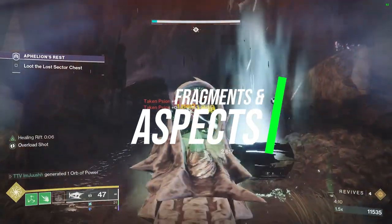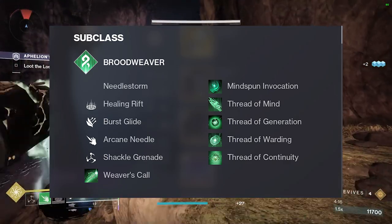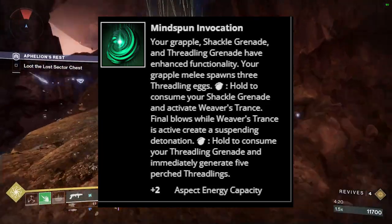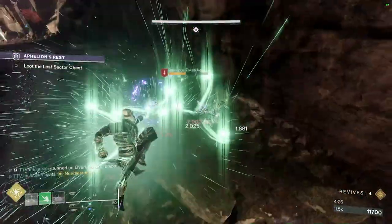Moving on to Fragments and Aspects — not too crazy. We'll have it all on screen right here and then we'll go in depth. Mindspotification is going to allow you to consume your shackle grenade and give you a buff called Weaver's Trace. While Weaver's Trace is active, all final blows create a Suspending Detonation.